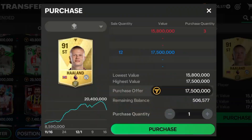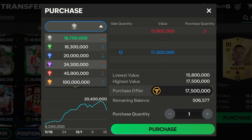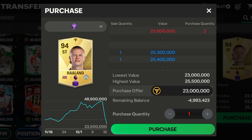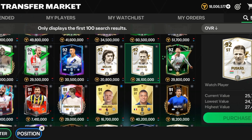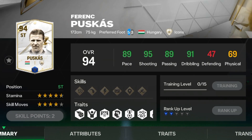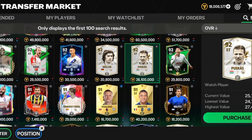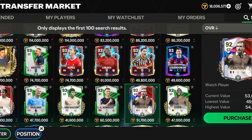For the 30 million category, I recommend the 91 OVR Haaland and also Puskas. Haaland's stats are really good: 88 pace, 92 shooting, 80 dribbling, and 91 physicals. The violet version of him is 23 million — less than 30 million and really cheap. For Puskas, the blue version is 29.7 million — just under 30 million. His stats are also really good, so get these two strikers if your budget is under 30 million.